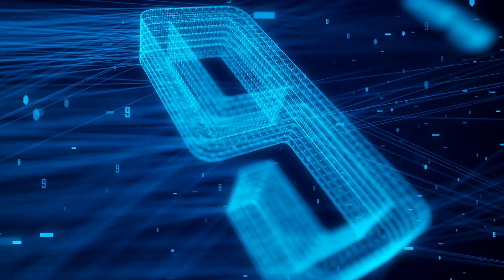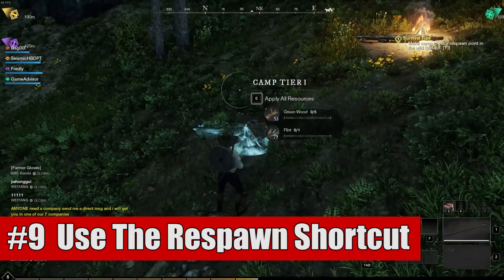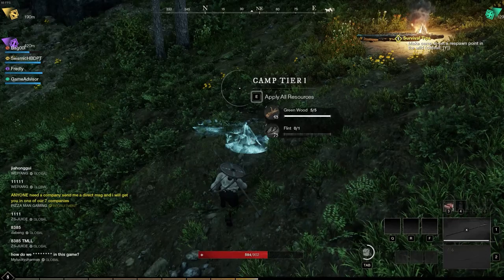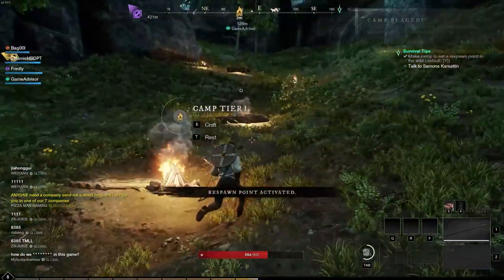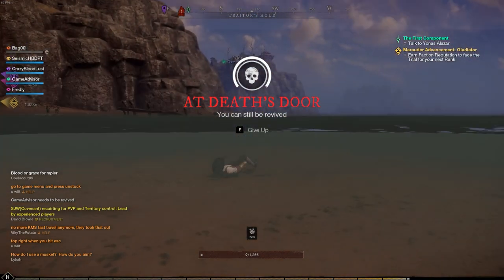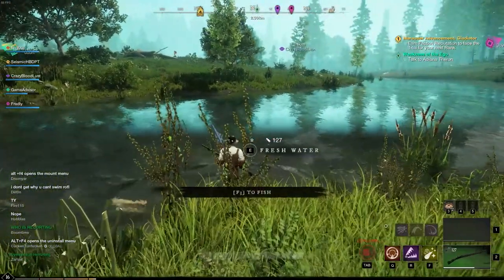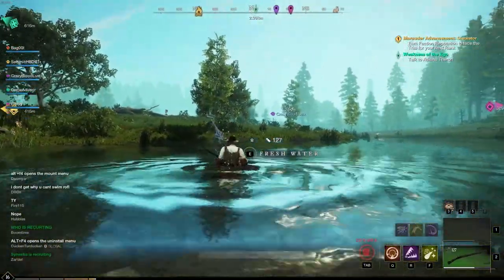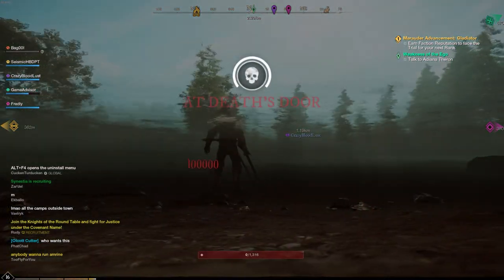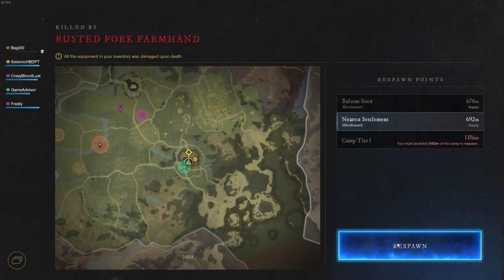Number nine is the respawn trick. If you force yourself to die in some way — such as drowning or getting killed by a mob — it doesn't cost that much to repair your gear, at least not early on. When this happens, you can quickly get back to town or back to wherever you set your campfire without having to travel that whole distance. It can save you a ton of effort, so I highly recommend you abuse this early on, at least while it's still a thing.